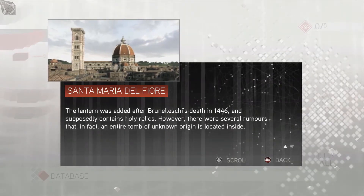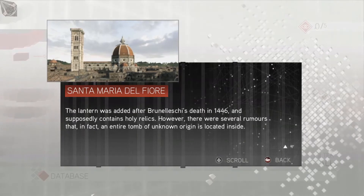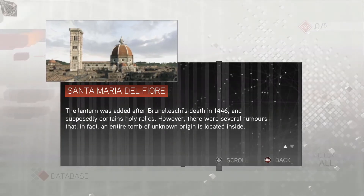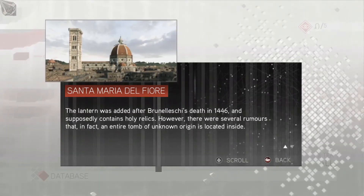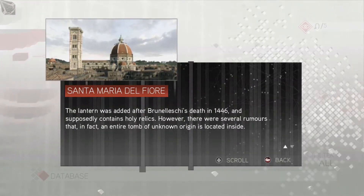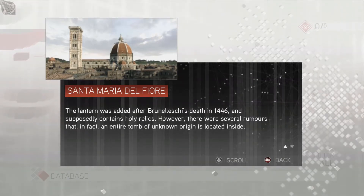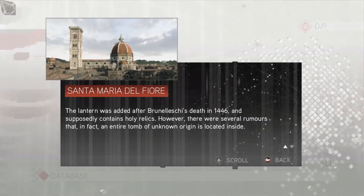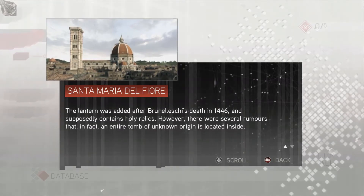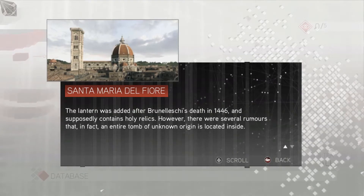The lantern was added after that guy's death in 1446 and supposedly contains holy relics. However, there were several rumours that in fact an entire tomb of unknown origin is located inside. I guess that's gonna come into the story at some point. Okay, that's the end of that.